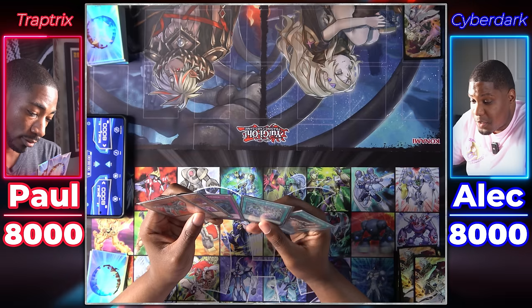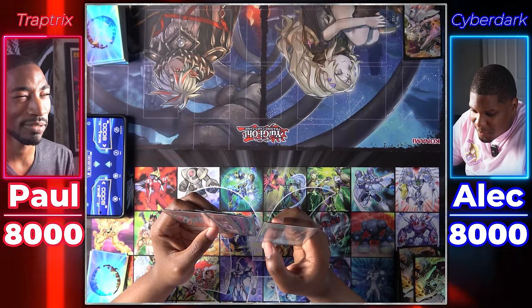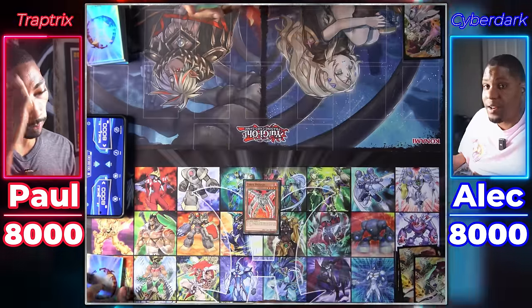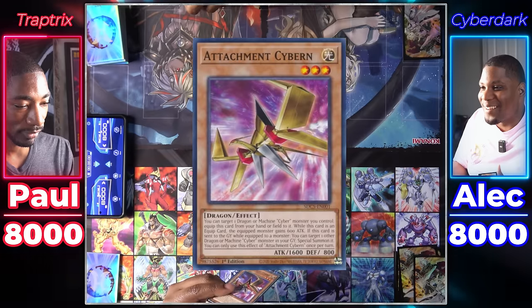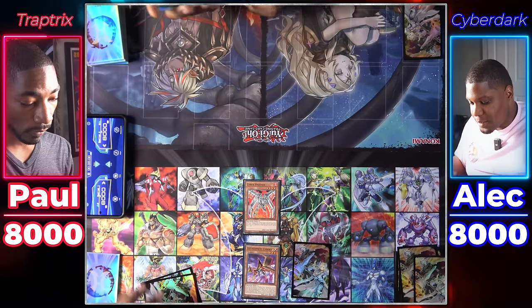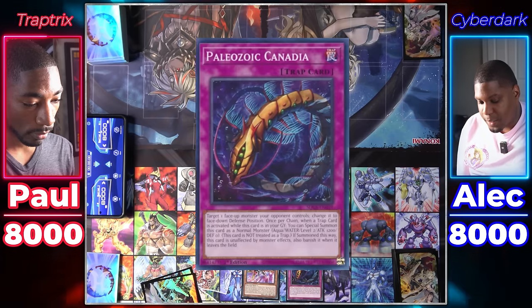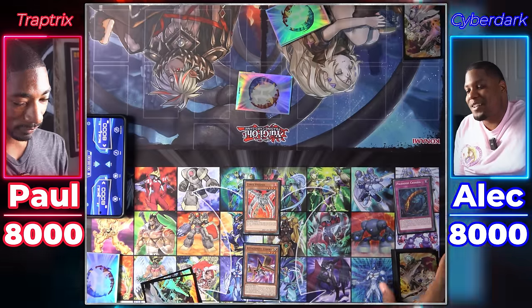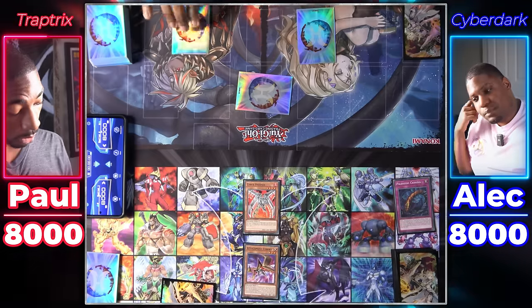This hand is certainly a hand of all time. I'll Normal Summon Cyber Phoenix — of all the cyber things in this deck, I got the only one I like. Then I'll use Attachment Cybern. I'll set a card face down and end my turn. I Normal Summon Trap Tricks Mantis and use its effect to add a Trap Tricks card. I'll respond with Paleozoic Canadia. They rarely can be affected by normal traps, so I need to take the opportunity. I'll add Trap Tricks Pudica and set two cards face down, then end my turn.